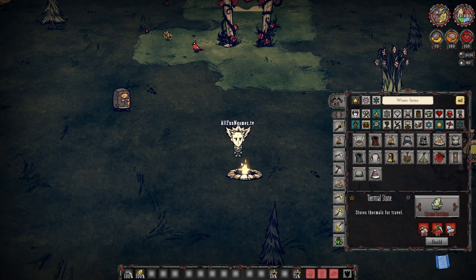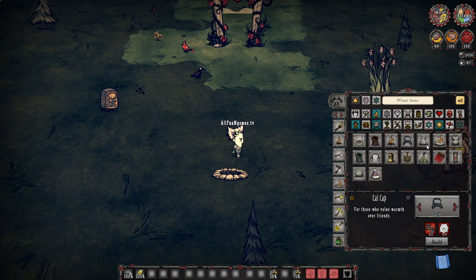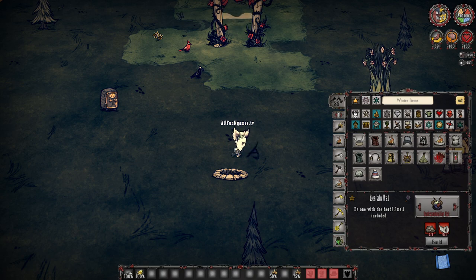There are a ton of apparel that we could use. As Wilson, I'm going to grow a giant beard, or I could make a cat cap and all these other things that are going to keep you nice and toasty — for example, a beefalo hat.